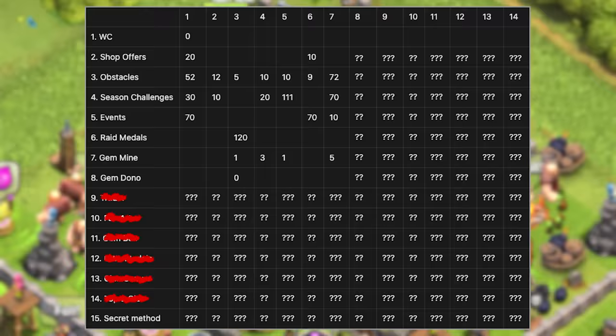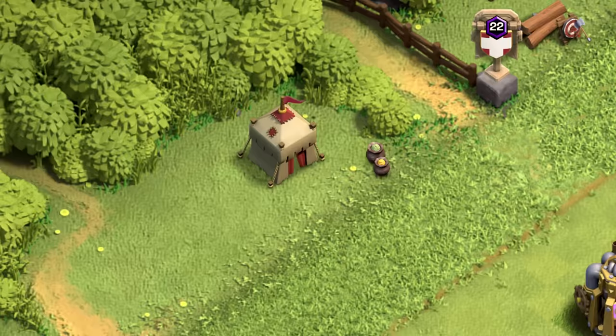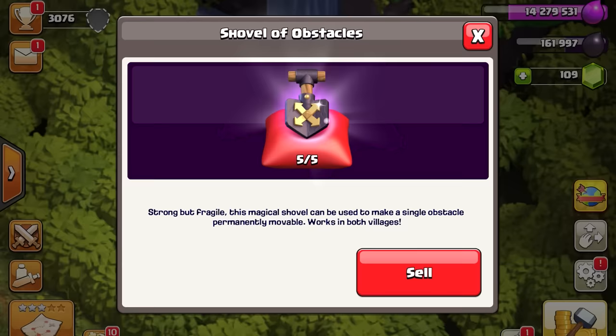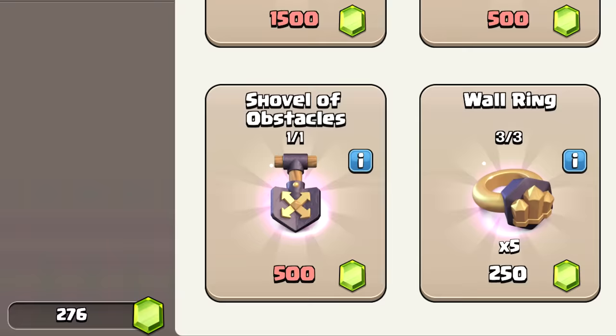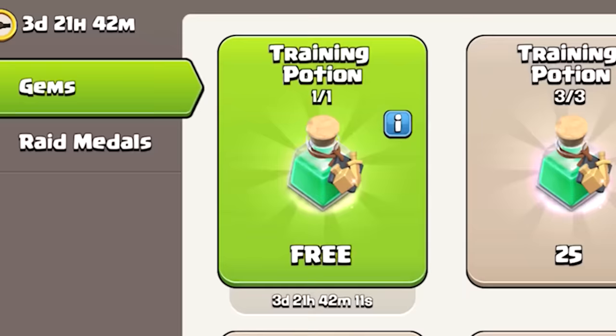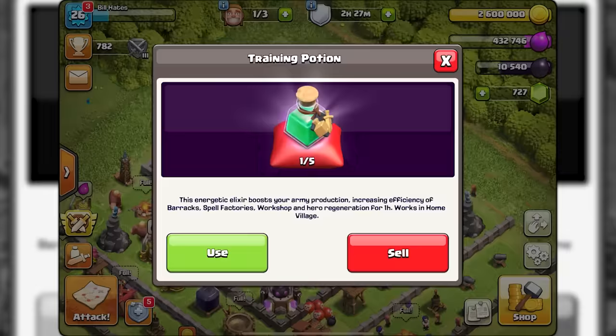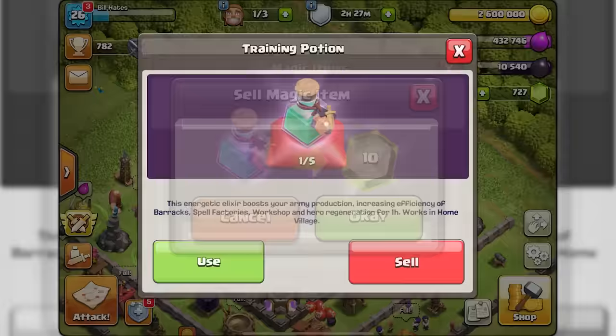A few days passed, and on day 7 I reached a Town Hall level which meant the trader - aka the scammer - was finally in town. Even though I sell shovels for 50 gems, he sells the identical shovel at 10 times the price. His shop feels like entering a Gucci store, but at least once a week every Tuesday he gives a tiny amount of his wealth away. Make sure to claim your free reward even when it's only 10 gems.